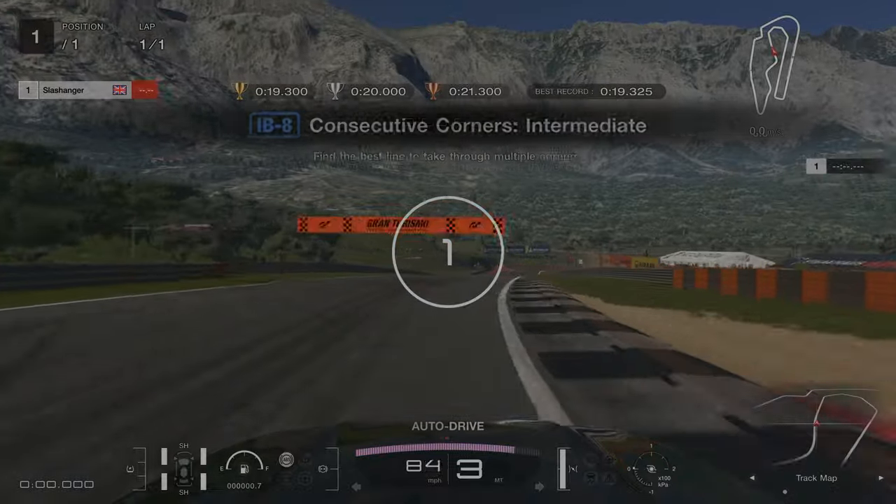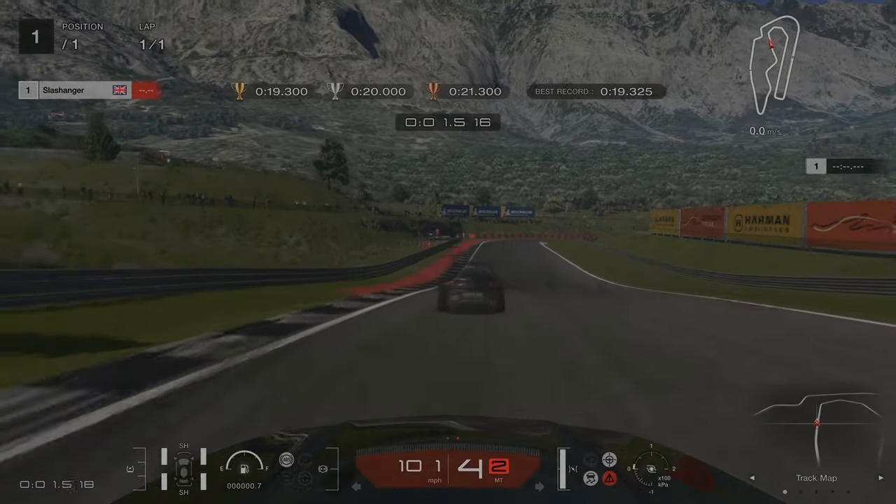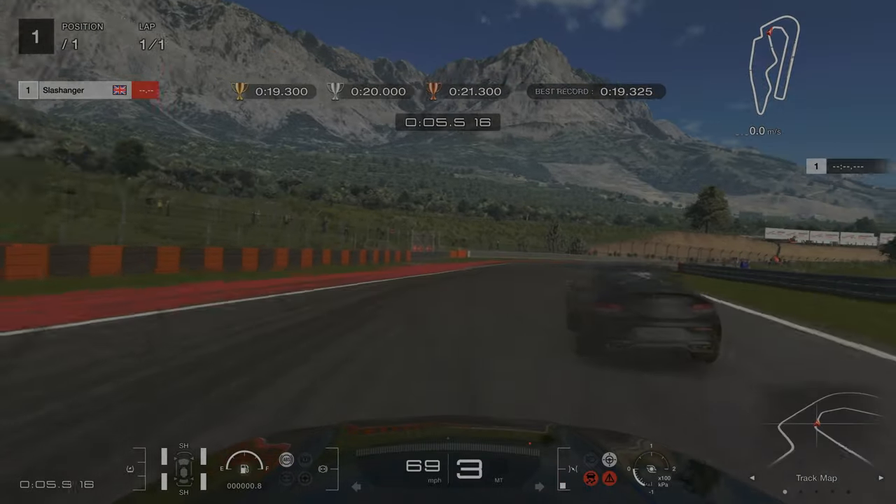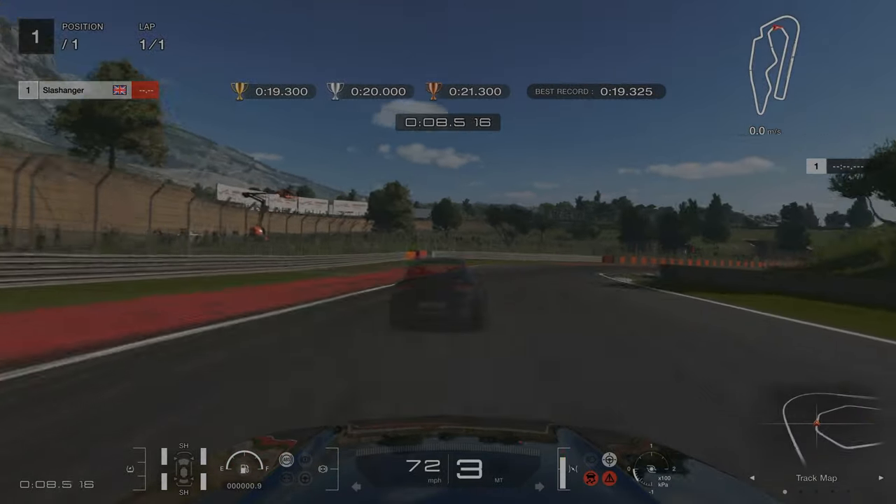Licence Challenge number 8. As we get to the bottom of the dip here, this is where we're going to start braking. For this collective section of right handers we're going to be using the inside curbs and the outside of the track.